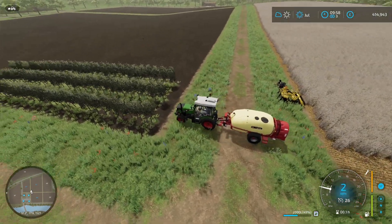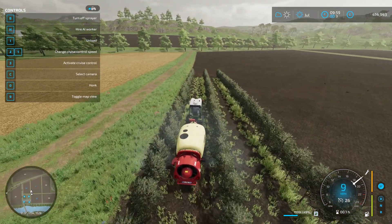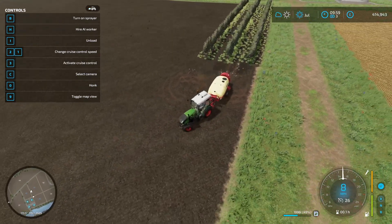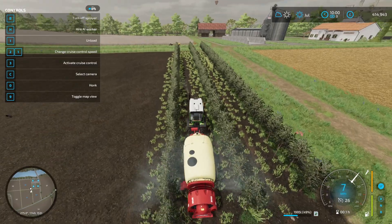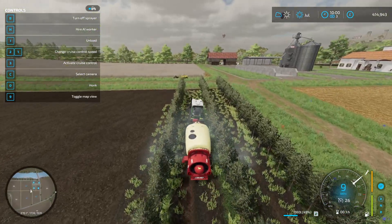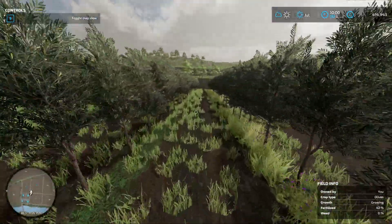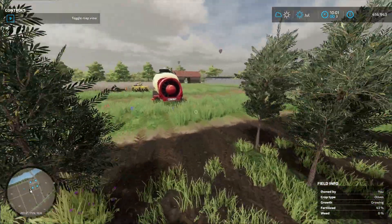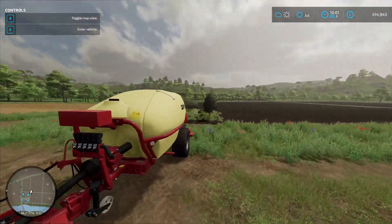Once you're back at the farm with your fertilizer, simply drive down the row, hit B to turn the sprayer on, and drive down the rows. It looks like you get two rows in one pass. You simply drive down the row and as you can see it's spraying the leaves. That should now say 50 percent fertilized — which it does. You can also check this on your map under the fertilizer section — it will show as light blue.